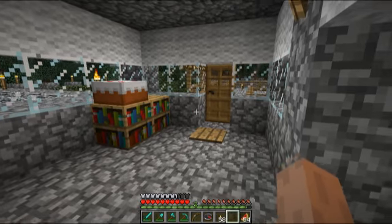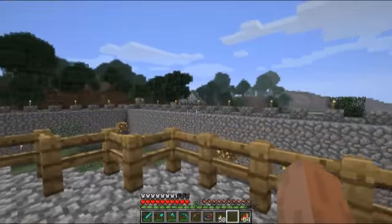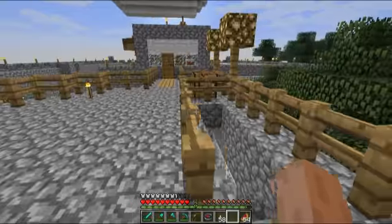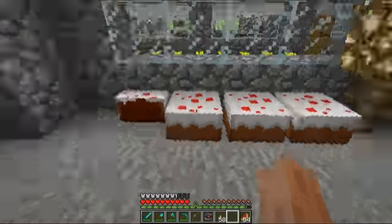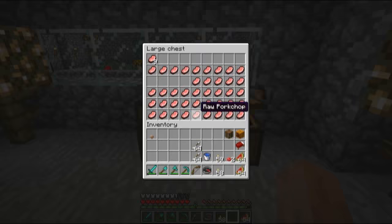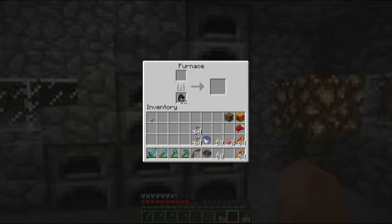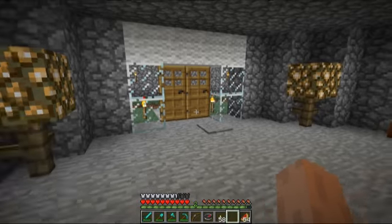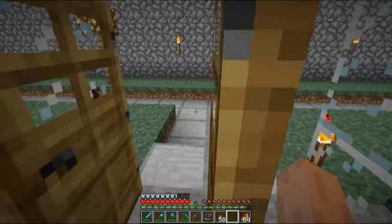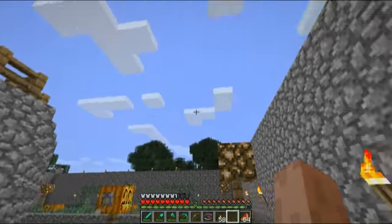I thought it might be a cool idea to show y'all some of my older worlds and creations — might help inspire you to build something. I always like seeing other people's buildings and stuff. Here's extra cakes. What's this — dog food? A lot of raw pork chops; that was before you could stack them too. Do I have anything in these furnaces? One gold and nothing. They fixed the doors since then, so those are kind of derpy looking.